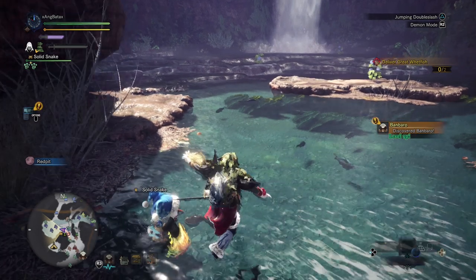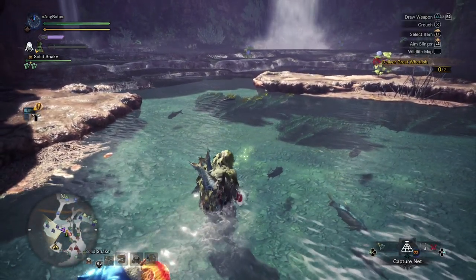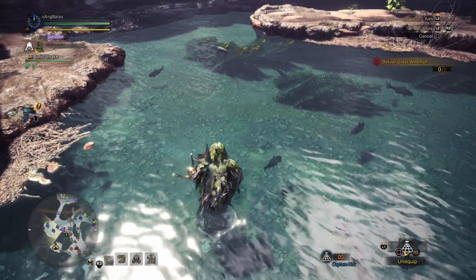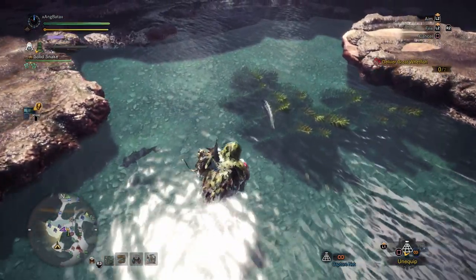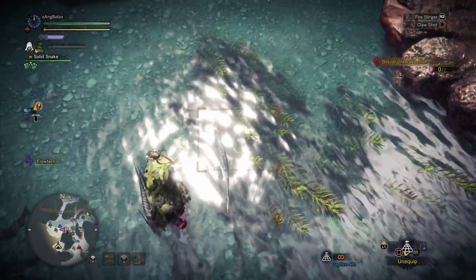Here is why I chose the ghillie mantle. If you were using assassin's mantle, you can't just barge right into the water — you'll scare the fish and they'll start swimming in different directions, which is really annoying. But here, as you can see, even if I'm almost stepping on the fish it doesn't give a damn. Easy capture.